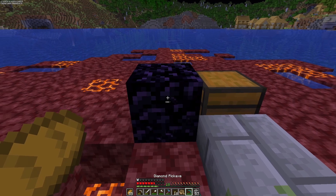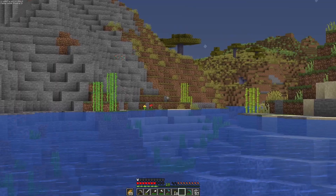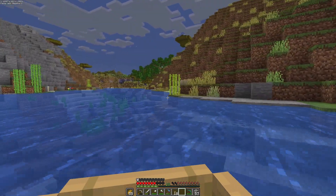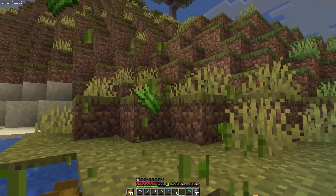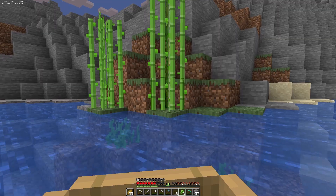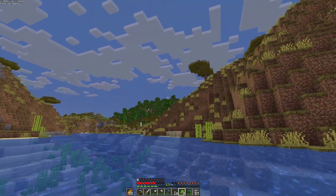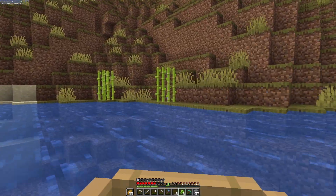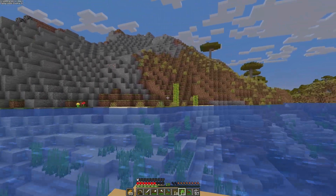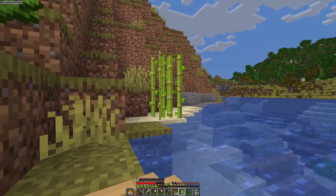Okay, that was difficult. I'm going to grab the sugar cane because I don't think we have any and I'll need some. We'll head back in the other direction toward base. There's a jungle biome right over there — we're literally surrounded by almost all the biomes, which is very cool. Let me grab this and we'll go back to base.